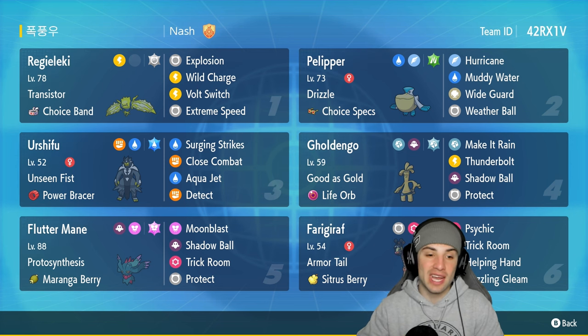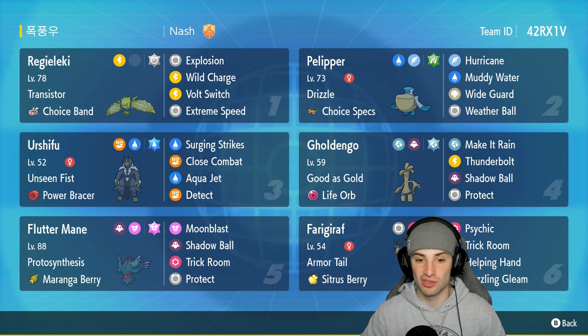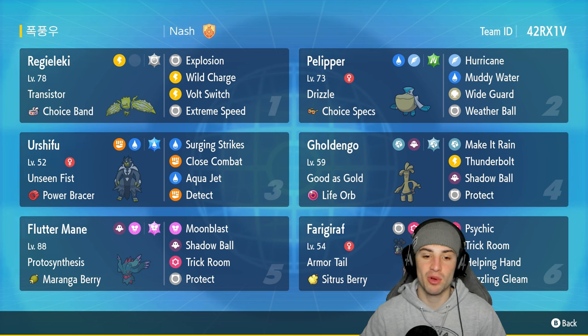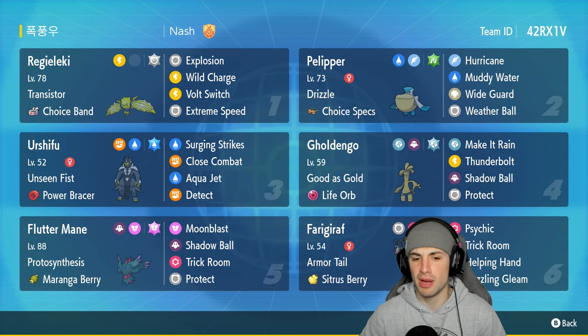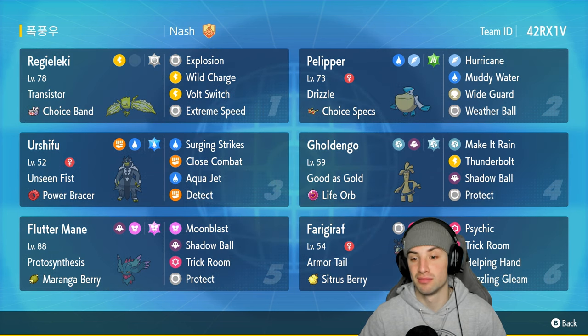Other Pokemon on today's team feature Pelipper and Urshifu. Urshifu's got the Power Bracer alongside Surging Strikes, Close Combat, Aqua Jet, and Detect. Pelipper is rocking Choice Specs with Hurricane, Muddy Water, Wide Guard, and Weather Ball — Wide Guard on Choice Specs is weird but maybe it'll come in clutch. The final three Pokemon are Goldigo, Flutter Mane with the Maranga Berry — which boosts Special Defense when hit by a special move — and Frigibax.